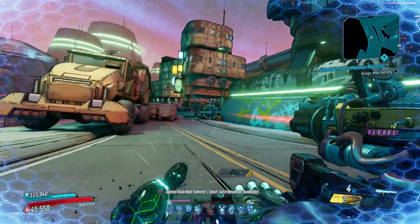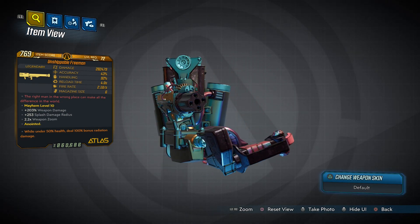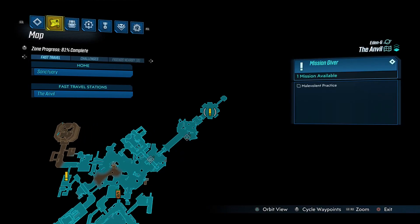Coming up next is the Freeman, a non-elemental Atlas rocket launcher that can only be obtained by defeating the Warden, which you fight around here in the Anvil.